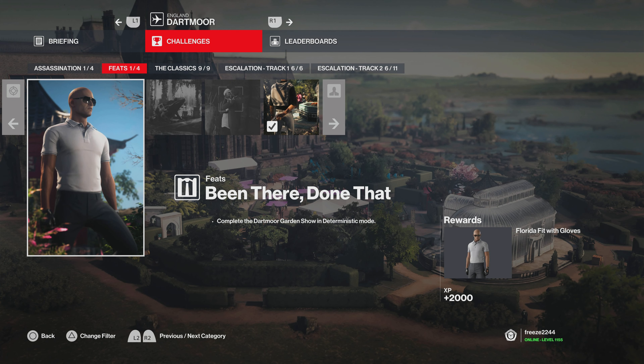What's up guys, my name is Mr. Freeze 2244. Welcome to the 'Been There Done That' challenge in Hitman 3. This challenge allows you to unlock the Florida Fit suit with gloves - the Miami suit with gloves that was previously only attainable by completing an Elusive Target in Hitman 2's Miami map, but because that's locked to The Undying which is no longer going to be available in Hitman 3, they've given us another way of unlocking this suit.